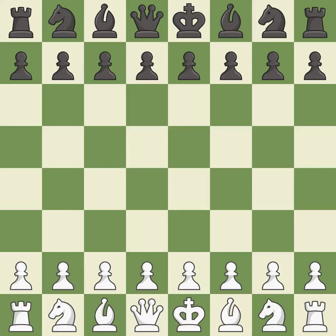Sicilian Defense, Open, Dragon, Razor Variation. 9.Nxd4 10.Bxd4 B6 11.Kb1 Qc7. Smooth — one player took the advantage and never let go.